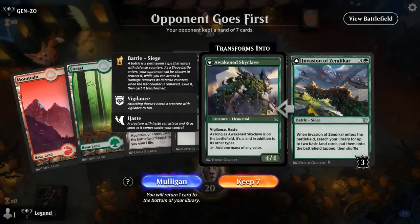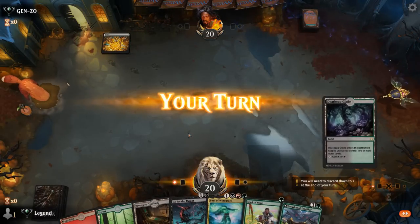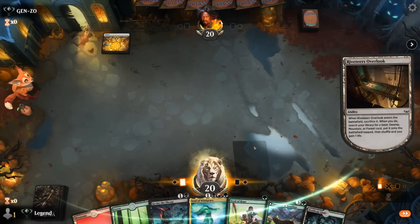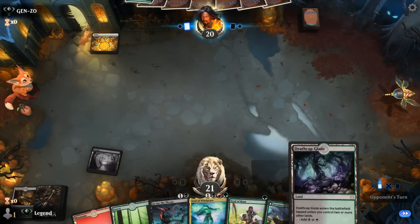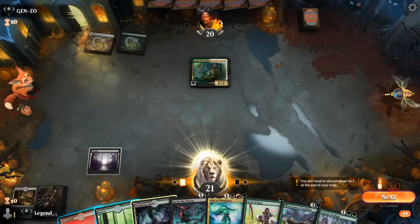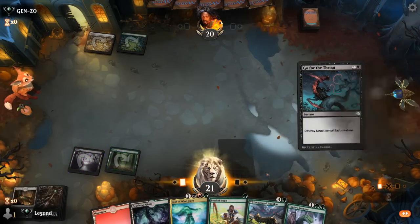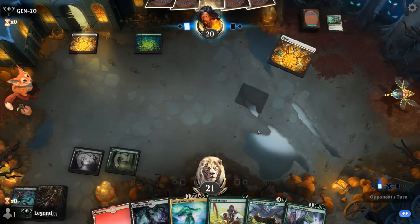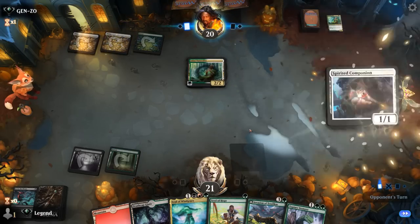We are on the draw and we've got a decent hand. Go for the Throat on turn two by fetching a swamp, and then we'll have our fetch land to synergize with Soul of Windgrace. Seed of Hope could also put a land in the graveyard. Opponent is on green-white with Naturalist — happy to take that out. We'll make sure to play a green source so we can play Stomper next turn and then curve into maybe an Invasion on four. Opponent plays another Naturalist plus some other two-mana enchantment.